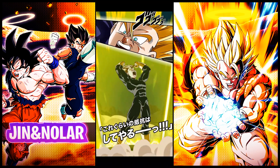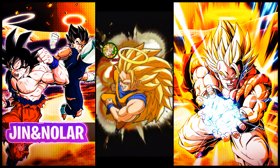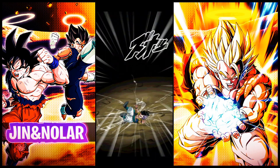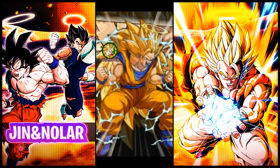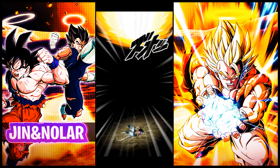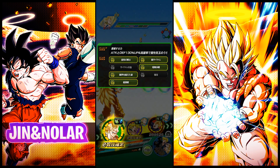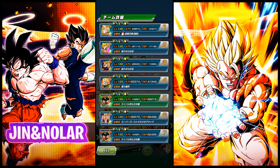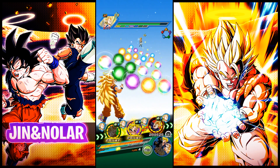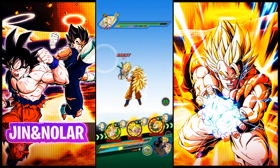Bottom line, I'm extremely happy with this guy finally having his EZA. Looking back in hindsight, certain things were lacking — the biggest being defense. They finally gave this unit a defensive buff, where in the past it was literally just attack increased 120%. Now not only did the attack percentage go up by 10%, but there's also a defense buff of 130%. That's a pretty big deal. On top of that, you're incrementally increasing attack and defense by a further 30% with every Rainbow Key Sphere obtained, making him a lot more viable in current team building.